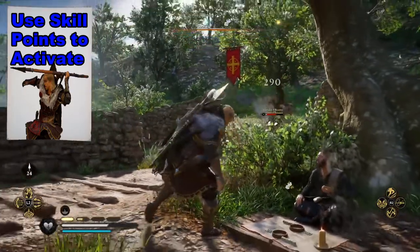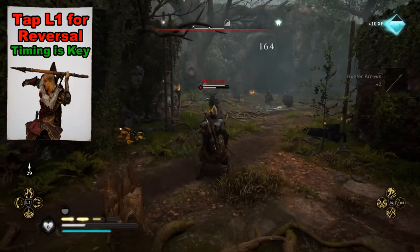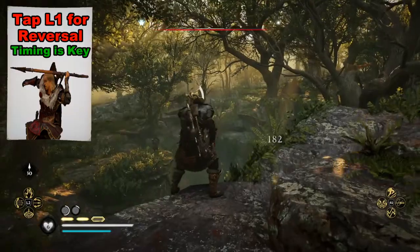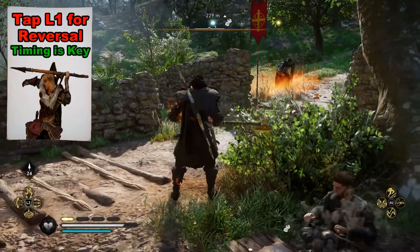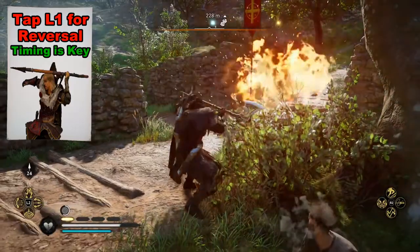What we basically want to do is catch and throw. We are going to tap L1 right before the projectile comes at us and throw it back. The trick is we have to tap it right before it comes. If we wait or we tap early, it's not going to work.